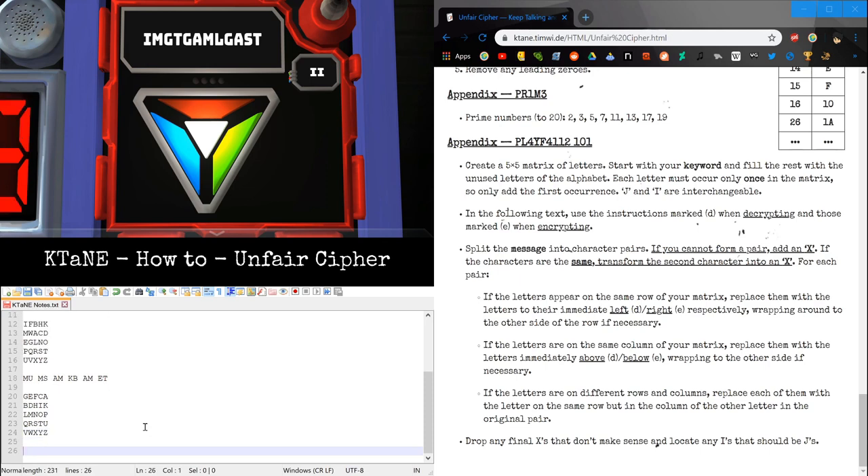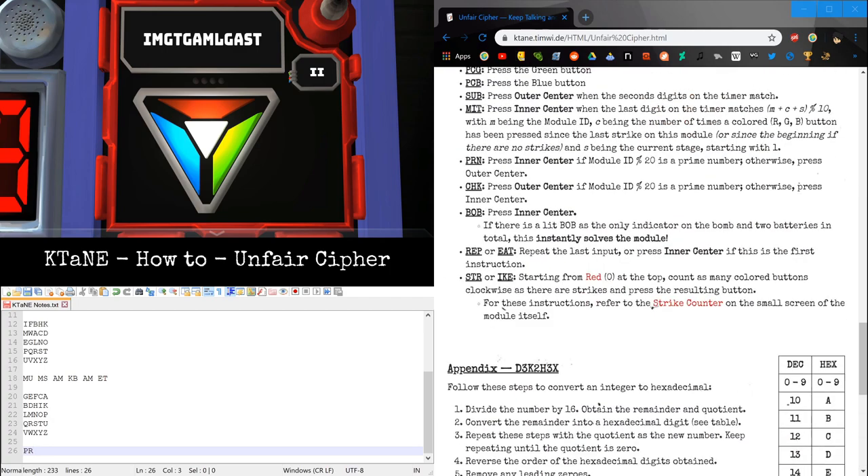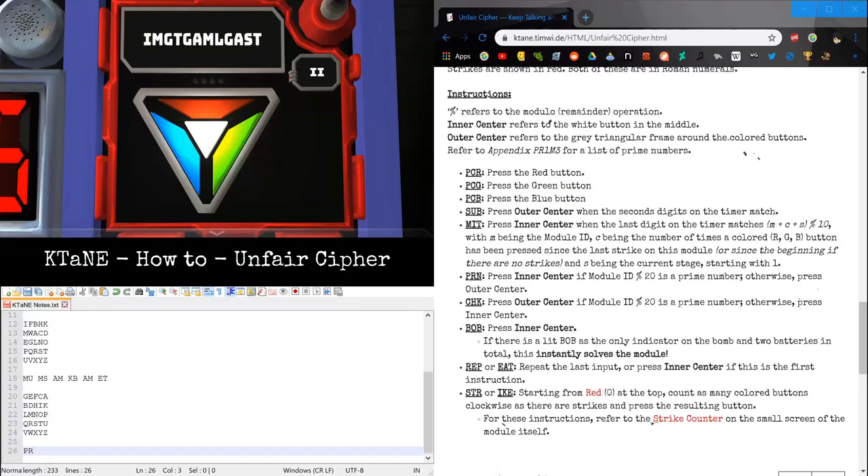Now we build the Key A Playfair cipher and decode again. Mike-Uniform becomes Papa-Romeo. Mike-Sierra becomes November-Romeo. Alpha-Mike becomes Echo-Papa. Kilo-Bravo becomes India-Kilo. Alpha-Mike again becomes Echo-Papa. Echo-Tango becomes Charlie-Romeo. So this is the final message, giving us groups of three.